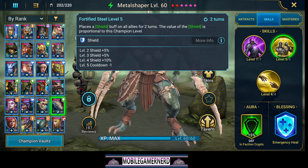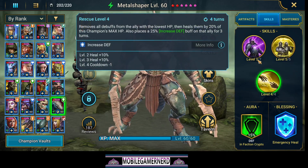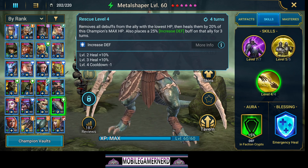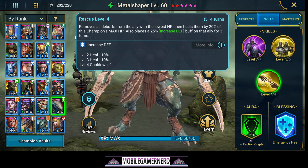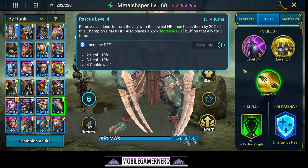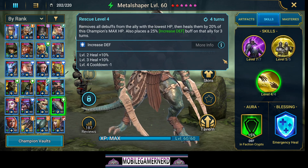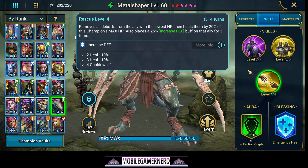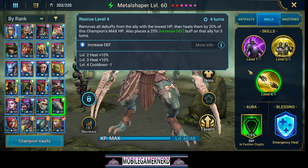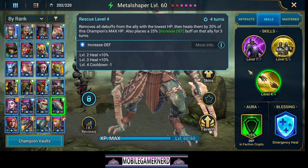Just know that when using him, it's not going to be the greatest shield in the world, but it works fine. His A3 removes all debuffs from the ally with the lowest HP and heals them by 20% of this champion's max HP. It also places a 25% increased defense buff on that ally for three turns. It's a great skill for keeping people alive — if he gets hit, you can heal him back up, give him defense up, and he can probably survive another attack.